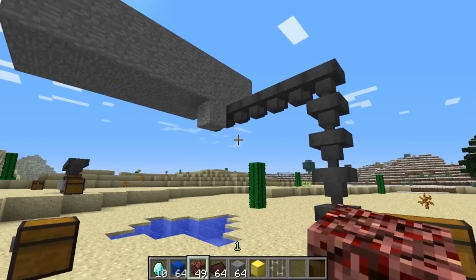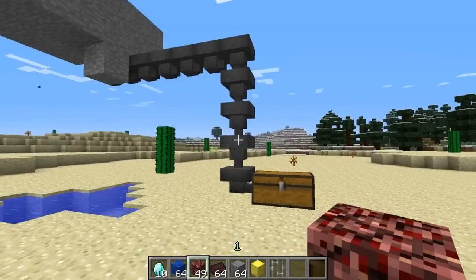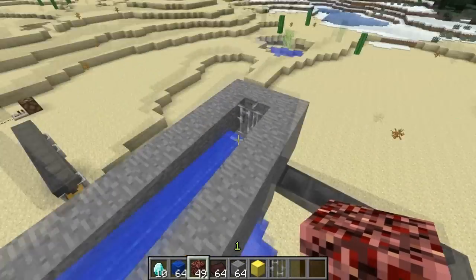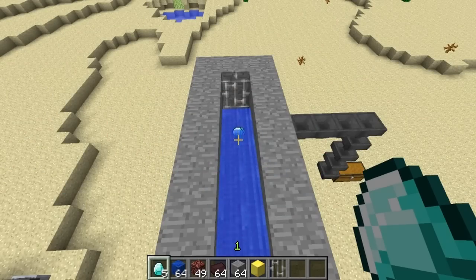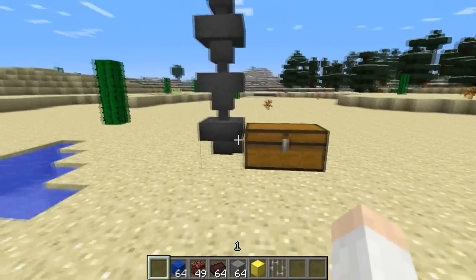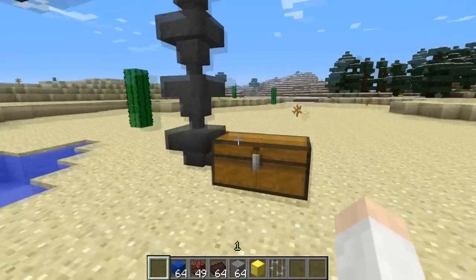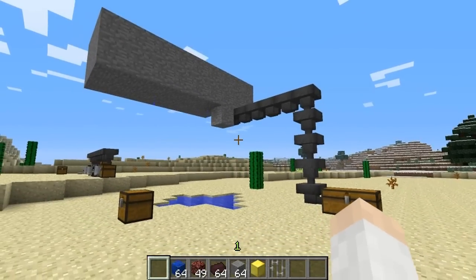You can also use hoppers to transport items, for example from a mob grinder or to sort items. We have a large chest of diamonds here — if we go up top and throw them into the stream, then come down, you'll see all the diamonds getting sorted into the right chest. You can presumably connect other chests to this to make a full sorting system.